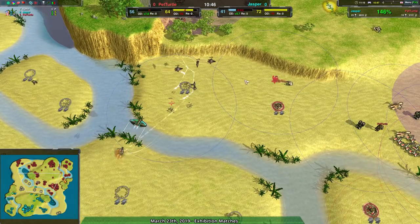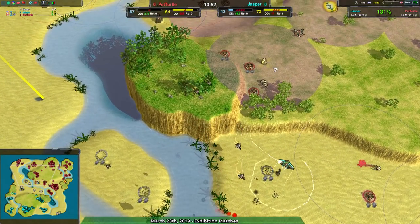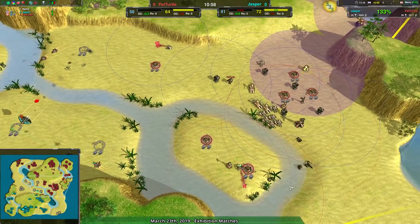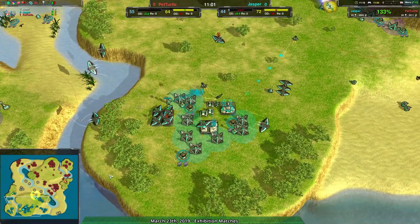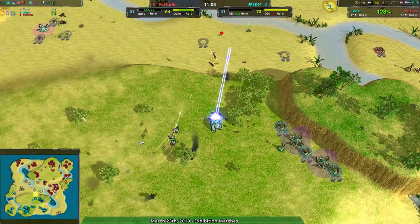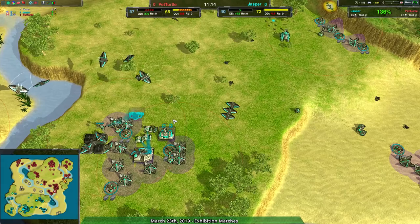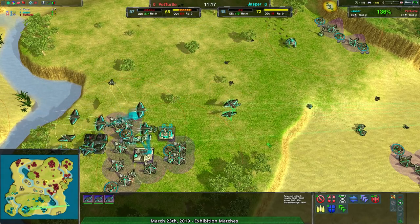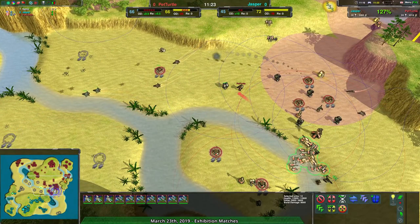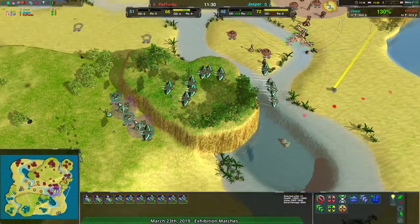I'm curious — is it going to work? Also the Swifts, I'm much less curious — that should work. Four Swifts though are not actually really doing the job. It's mostly just holding some of Pet Turtle's forces back from expanding. The main thing about the Ravens is that they are a defensive force, basically stopping any of the masons coming in. Jasper is completely on point when it comes to setting up that Air Force.